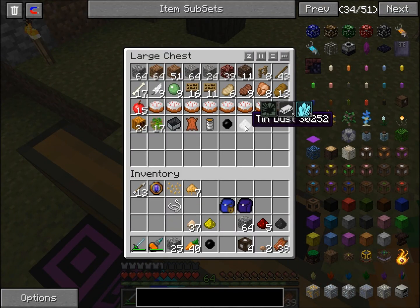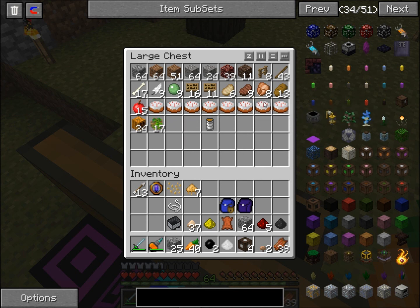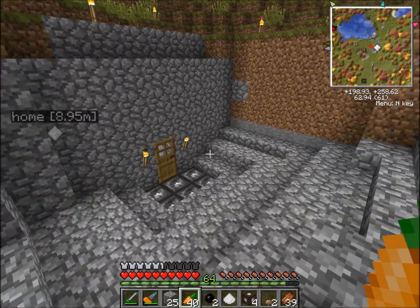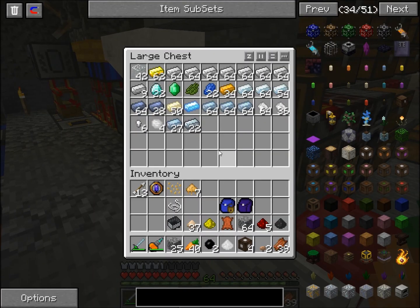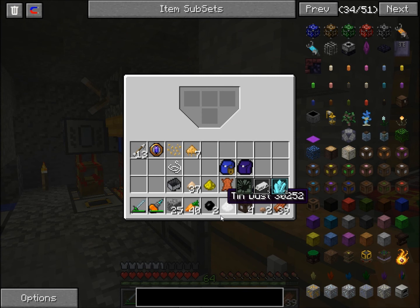Let's see what this chest is giving us — some tin, that's cool. Leather, that's always useful. Rubber. Getting a lot of cake, which I don't really need. I guess you can never have too much cake.